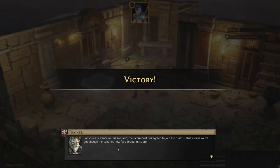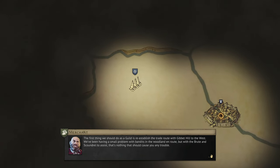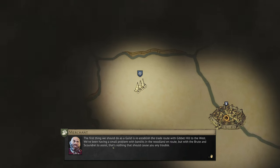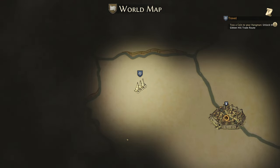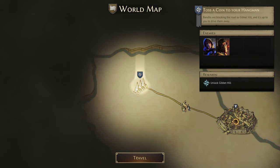The scoundrel has agreed to join the guild for our assistance — it really doesn't take much! That means we've got enough mercenaries for a proper mission. The first thing we should do as a guild is reestablish the trade route with Jibbit Hill to the west. There's been a small problem with bandits in the woodland en route, but with the brute and scoundrel to assist, it should cause no trouble. It'll give us experience on the job and allow the merchant to get new items in stock once the way is cleared.